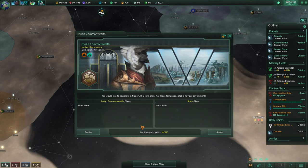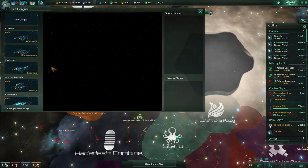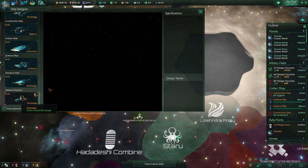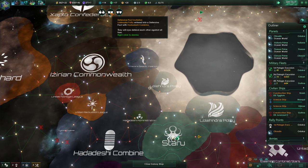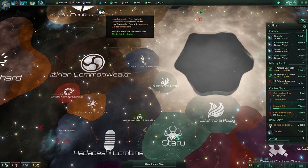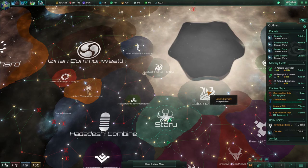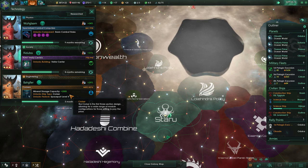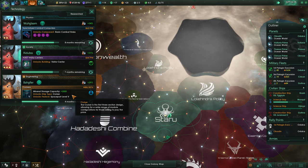Trade deal — star charts? Sure. What else is going on here? What does that defense platform look like? Just basic — I haven't built one yet. Hadadashi of the Zerians. Hadadashi are making some deals here. Emusera's are still there. Spaceport level five is almost completed.